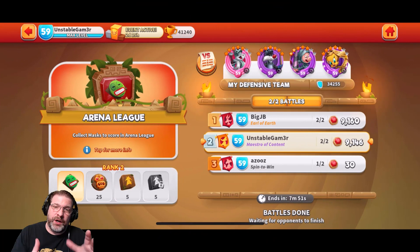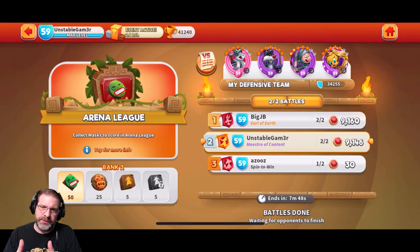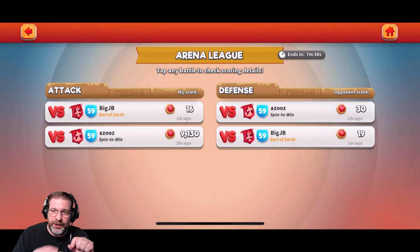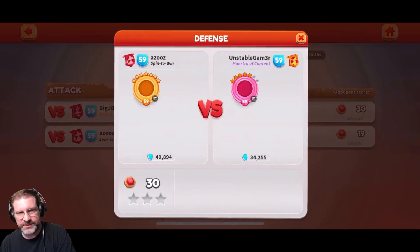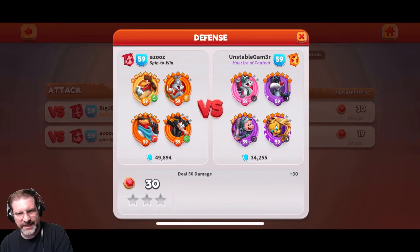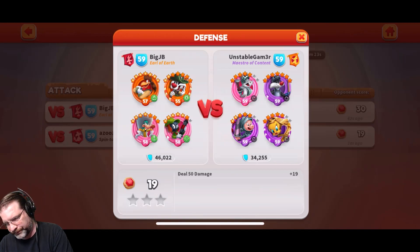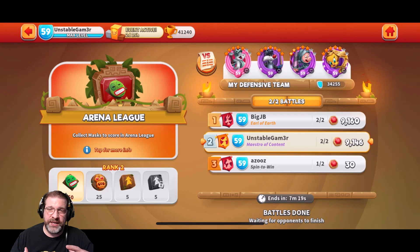I cut all of that out and went straight to the end, because I want to be able to show you some other stuff. I didn't do actually too good in the very first battle. But let's take a look at what my opponents were able to score against me. A 30 and a 19 — let's take a look at the teams they're using. A 49 against my 34, and then a 46 against my 34. So that's one run through this. Now we're going to go ahead and go through another one — we'll skip the battles and go straight to the results so you can take a look.